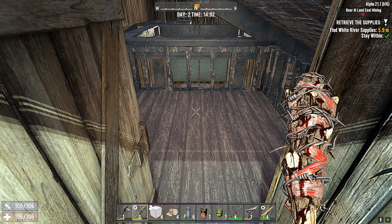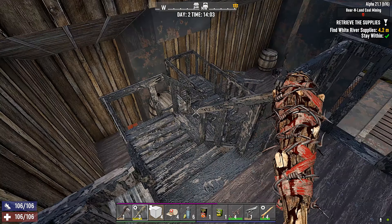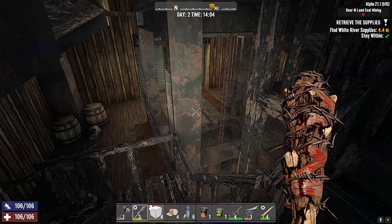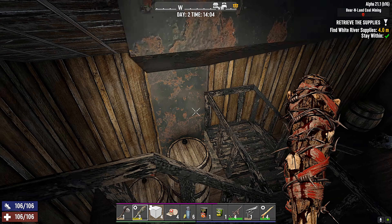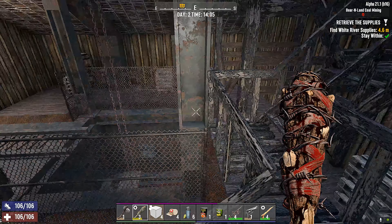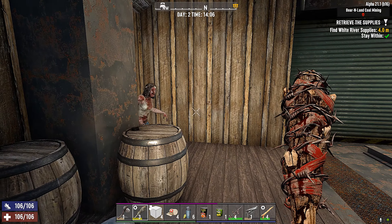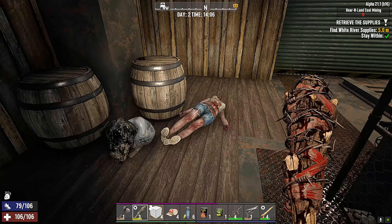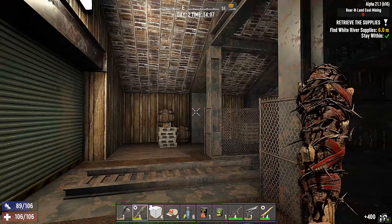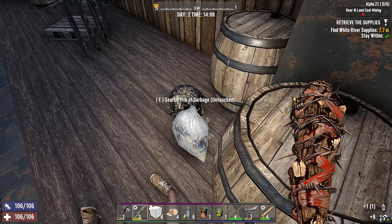So if I remember correctly, I believe this stair falls down. It doesn't? Okay, I don't remember correctly. Make sure the zombies are dead before we start doing any kind of looting. Definitely looking for upgrade stuff.